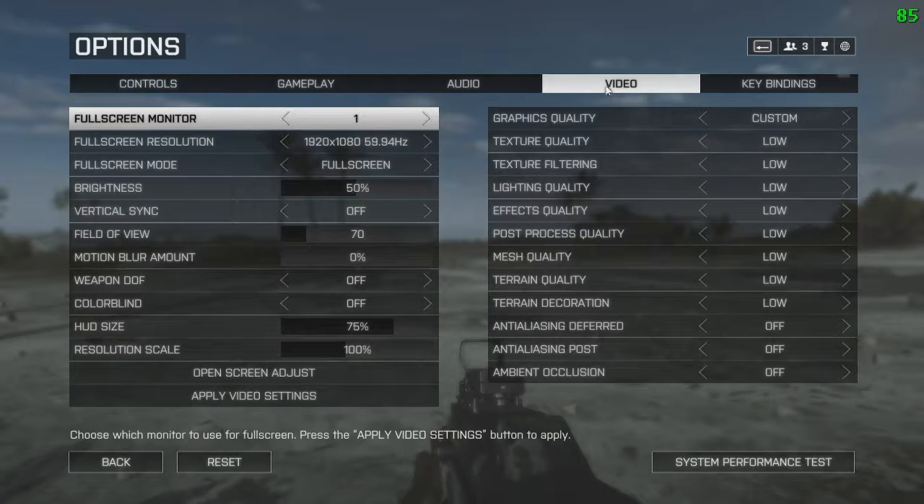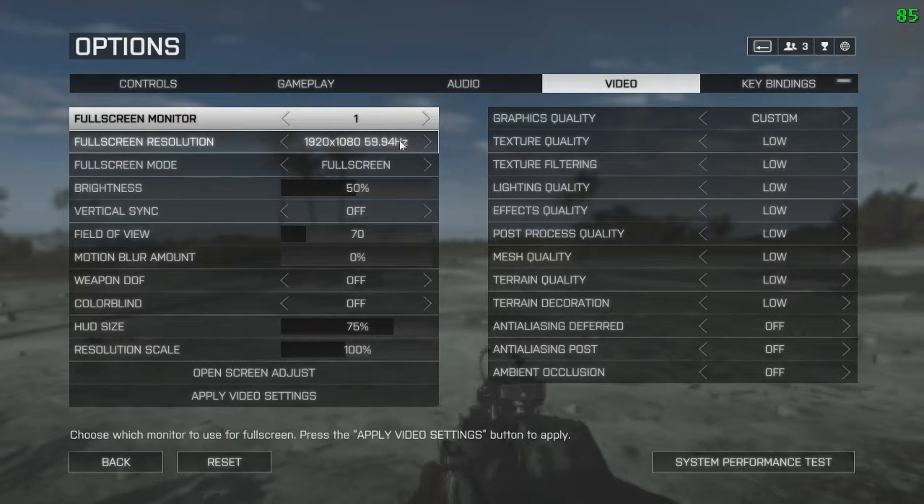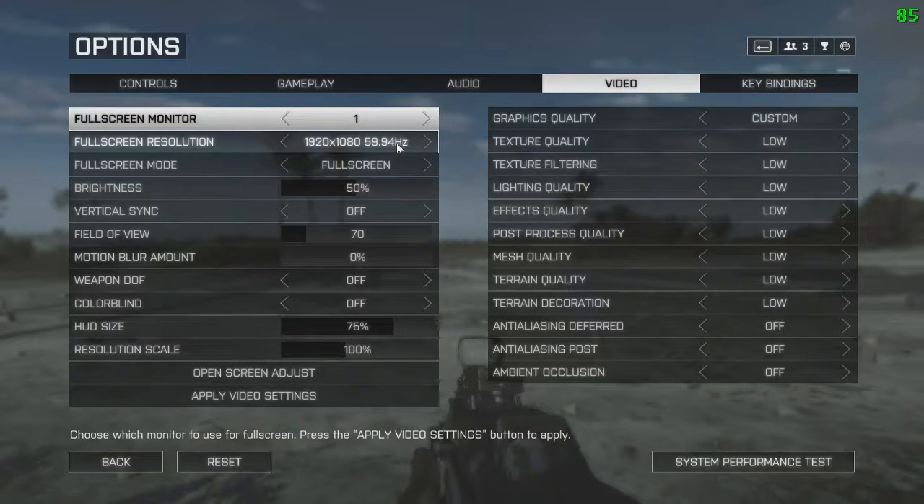I'm going to show you my setup for my video settings right now. As you can see on the screen, I'm running with 1080p, 60Hz — even though it's 59.94Hz, which is really weird. It does that in Battlefield 3 as well. So for me, who's a live streamer, I live stream from a single setup computer. Some people use a dual computer setup with a capture card — I don't do that, so I need the extra performance.